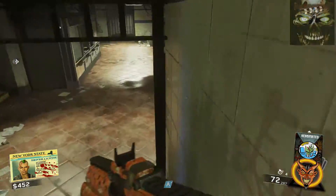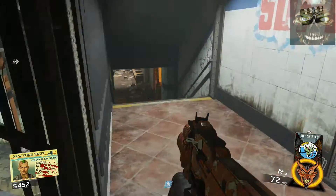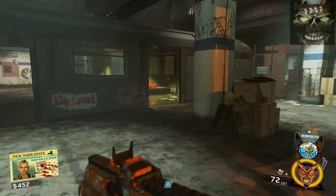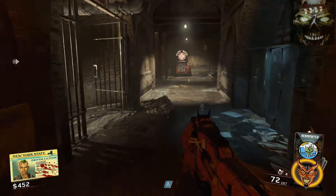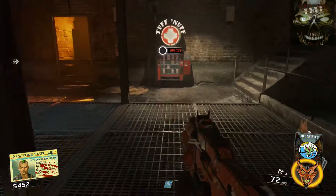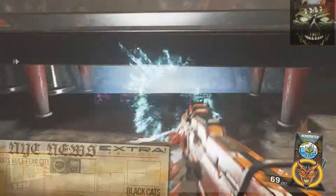Now we're going to find the token, which is what we need to enter the strip club. The token can be found underneath the Toughenuffs jug machine - that's the only place it can ever be. So you just come up to Toughenuffs and you're going to lay prone and you can see it right there. We're going to go ahead and pick that up.